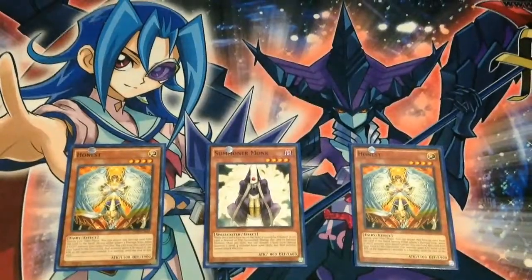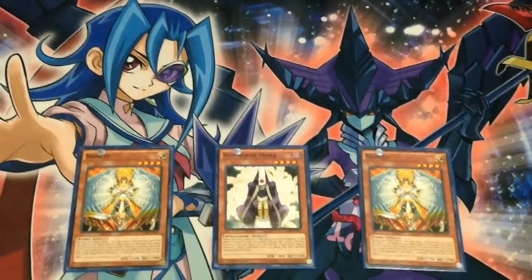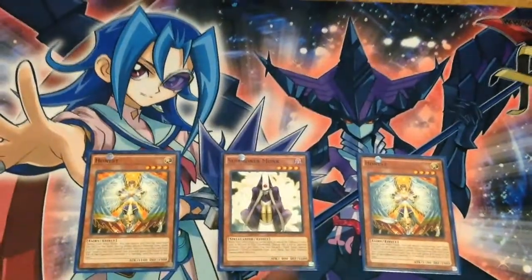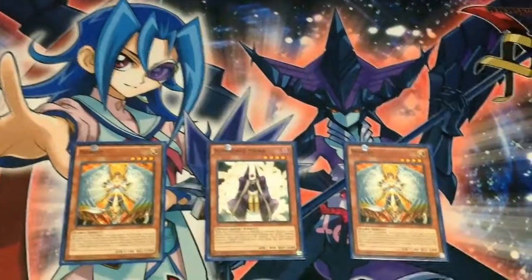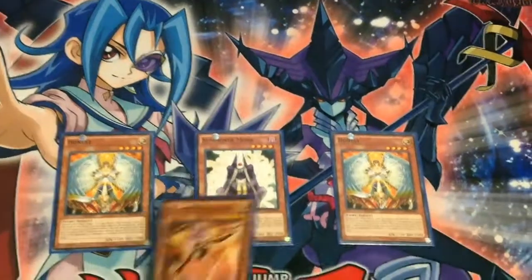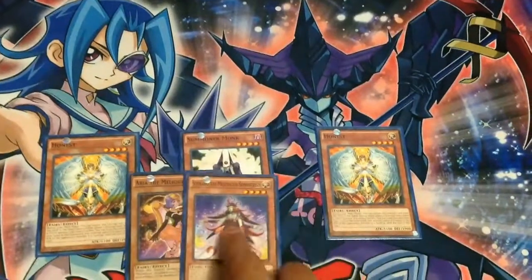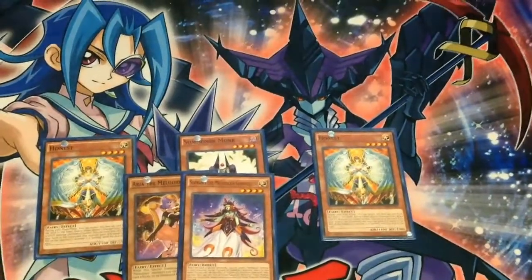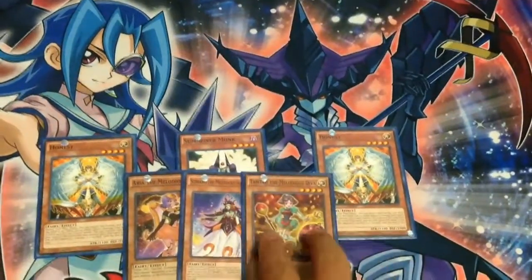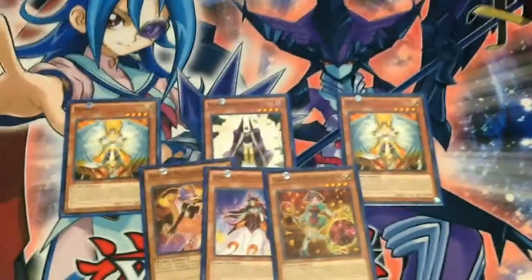These next monsters are mainly used for support. We have two copies of Honest and one Summoner Monk. The Honest cards are defensive and offensive weapons that can be used throughout the duel. Summoner Monk has nice synergy with Arya — special summoning her so her effect is active, then special summon Soprano, grab back a Melodious, and fuse. Or special summon Tam-Tam and get Polymerization. They have nice synergy with the girls.